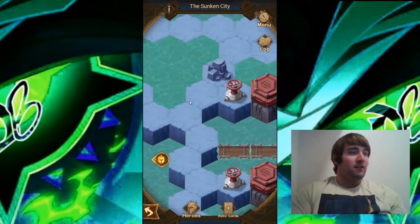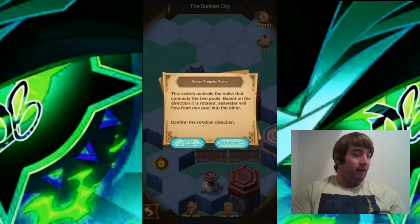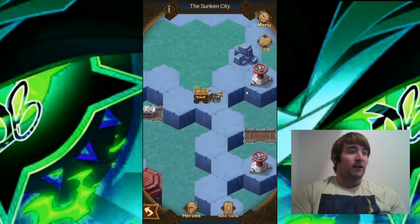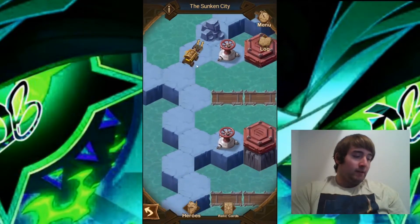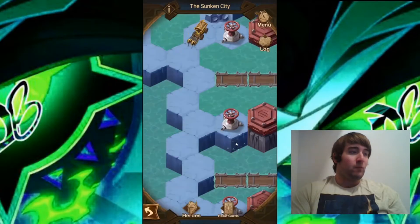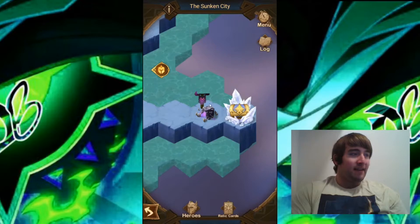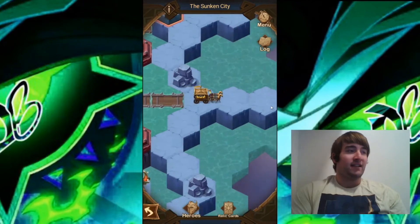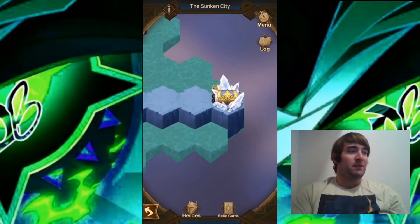The next thing we want to do is go to this top valve here and turn it clockwise. We want to turn this one clockwise, and then the next one right below it clockwise as well. Now we can go over here to this camp, take it down and collect that big chest there. That camp was taken down — it wasn't a boss camp so it was pretty easy.